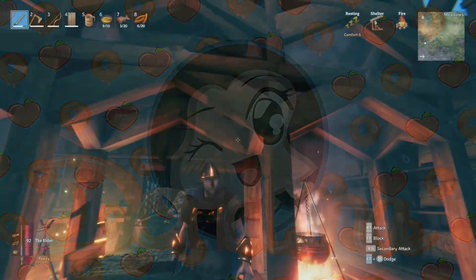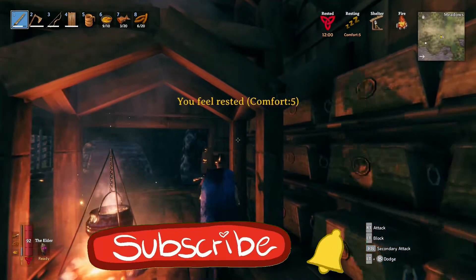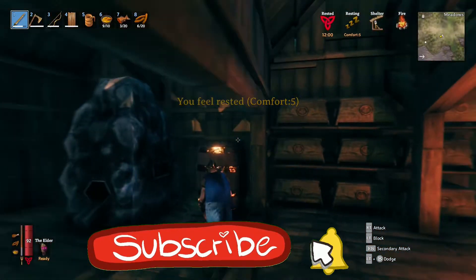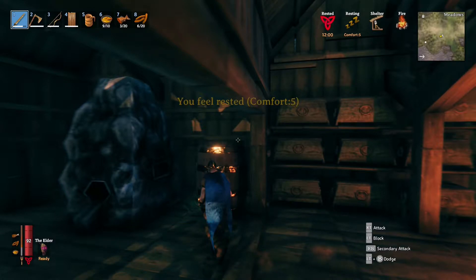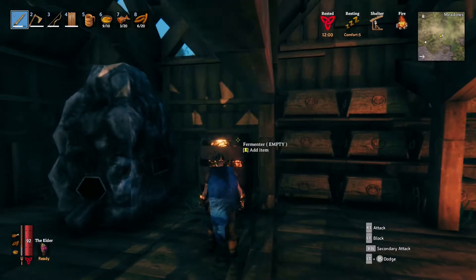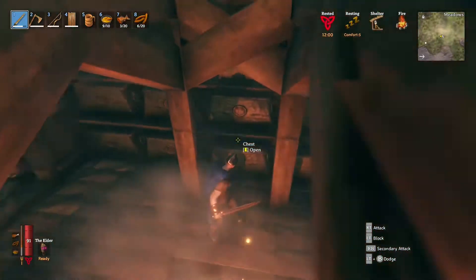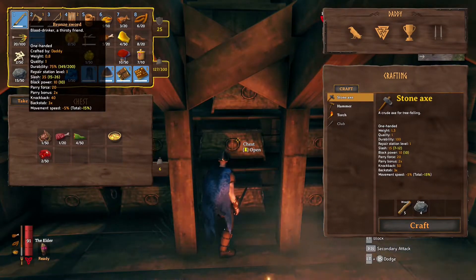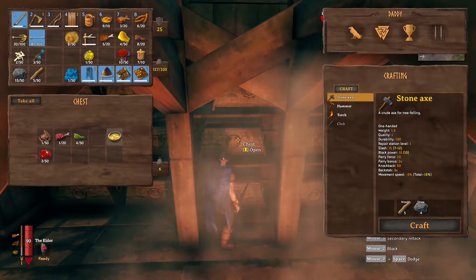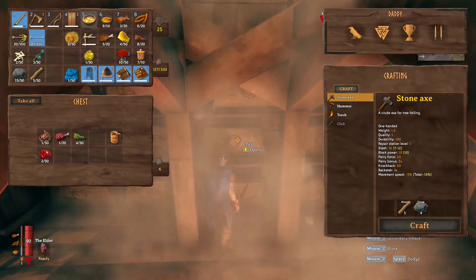Welcome back to Valheim. In the last episode we did quite a few things — we placed down the portals, got the fermenter, and we are loading the whole game right now. We got more sausages, went into the swamp, and also messed up the summoning place of the Elder. I have more... let me see. Poison resistance — yes, let's put that here.